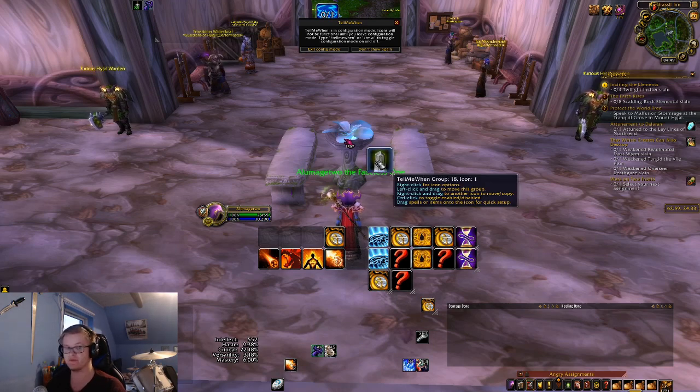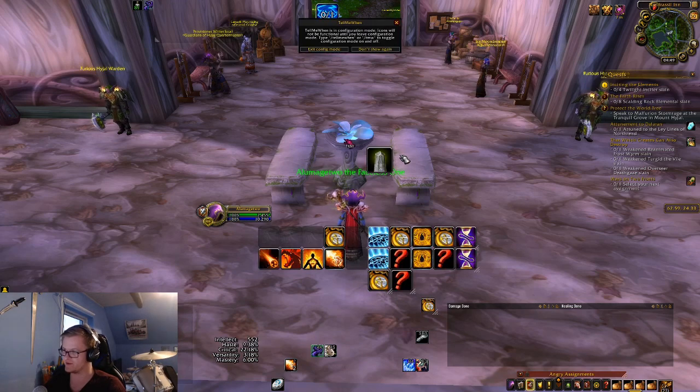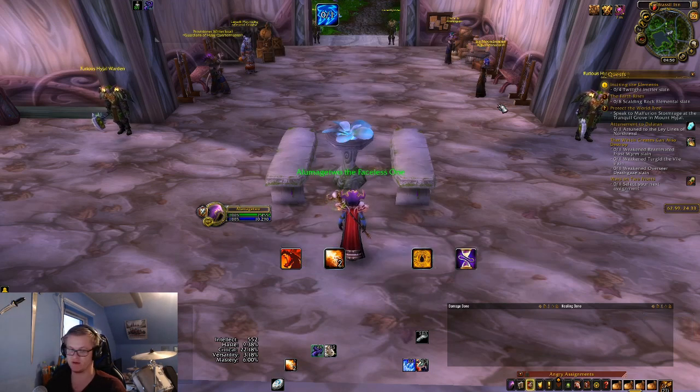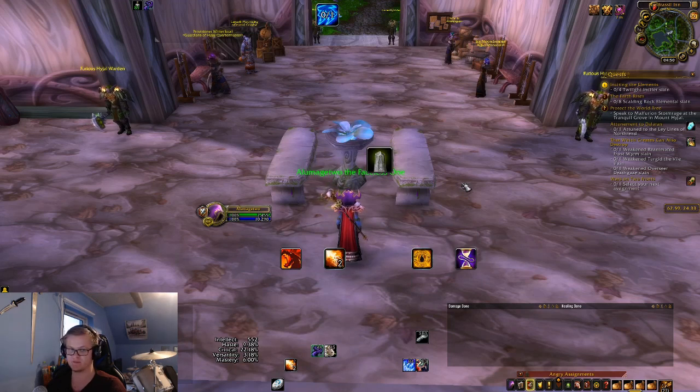If you don't have the Infinite Rune, this is the important one — it's going to always show up. What I recommend is right click on it while you're in editor mode. To get into editor mode, just do slash TMW. Then go up here and turn off Enabled, and it's not there anymore. Once you acquire the Infinite Rune, you can go back in and turn on Enabled and it's back. When you do have the rune it's just going to light up with an activation border, and once you click it, it vanishes and only pops up once your rune is off cooldown.